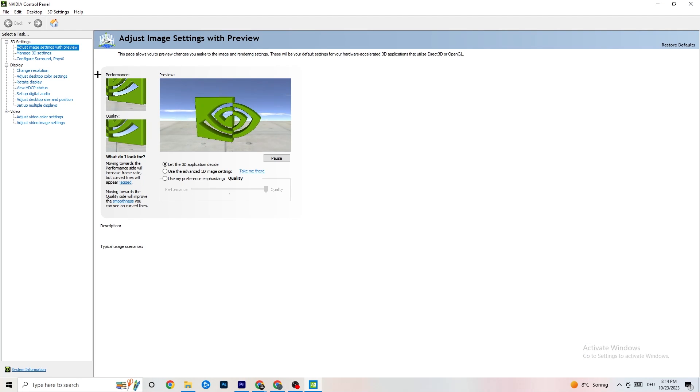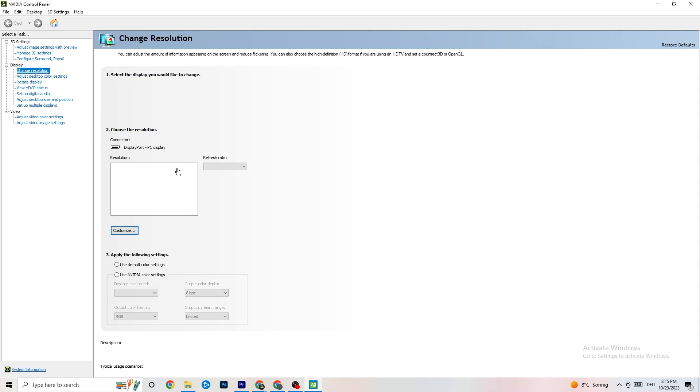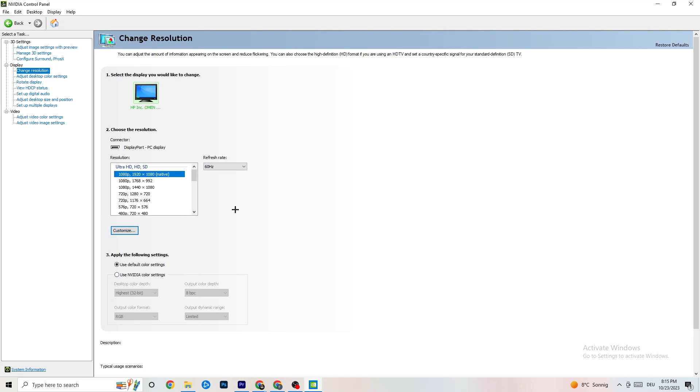Once the Nvidia Control Panel opens, navigate to '3D Settings' and click 'Adjust image settings with preview.' You'll see a slider ranging from Quality to Performance. If your PC is struggling with crashes, move the slider toward Performance. Next, go to 'Display' and click 'Change Resolution' — make sure your monitor's resolution matches your in-game resolution, as a mismatch can cause crashing.